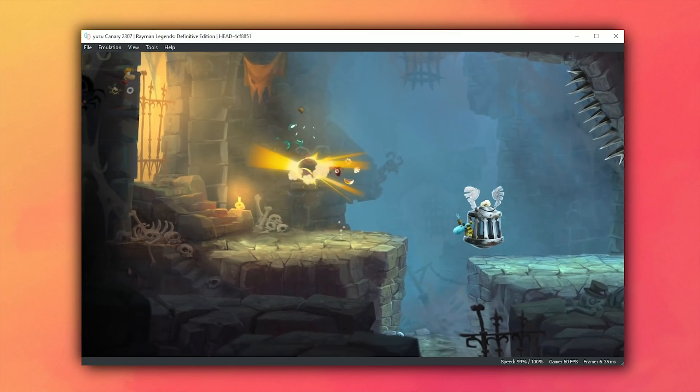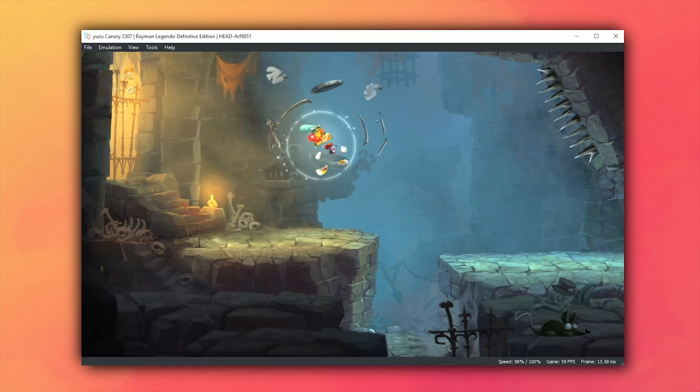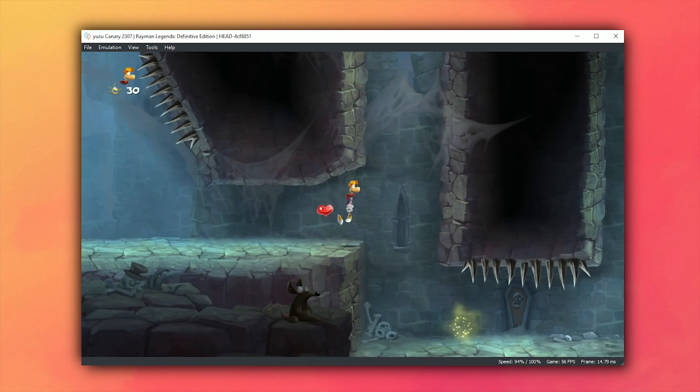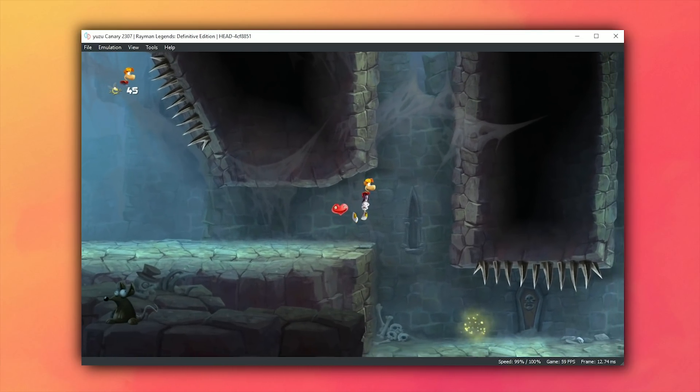Our final game for this compatibility showcase is Rayman Legends, which is now not only booting but is also semi-playable on Yuzu. I say semi-playable because, as with Attack on Titan 2 and Dead Cells, this game has fairly severe audio issues on Yuzu, and until those are completely fixed, this game cannot be considered fully playable.